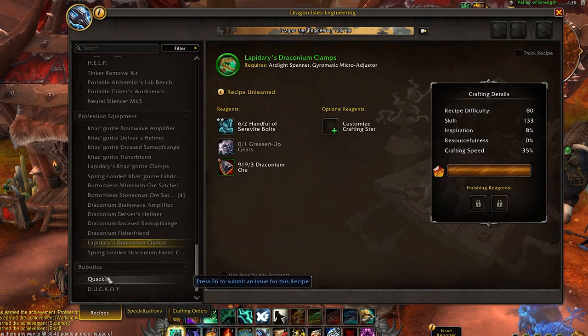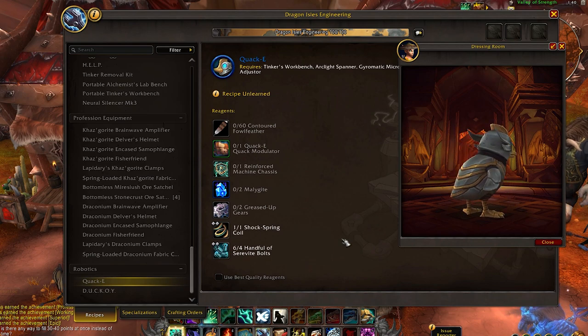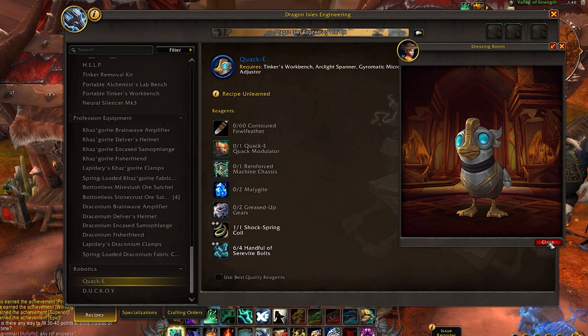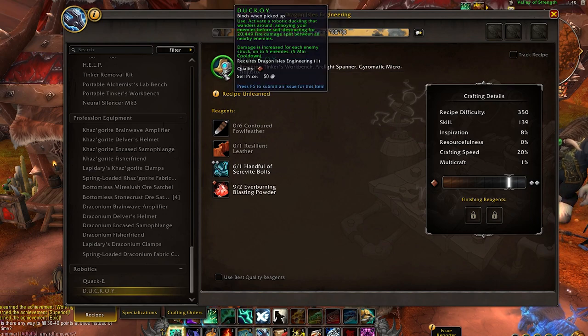And lastly, that brings us to some fun ducks, because who doesn't love ducks? The first one is Quacky, which is just the cutest battle pet companion I have ever seen. But if you don't like this duck enough, you can also make the Duckoy — a robotic duck decoy that will distract all enemies in the area and then explode. So if you're a duck lover, this might make you sad because it explodes, but it can definitely be your new friend.